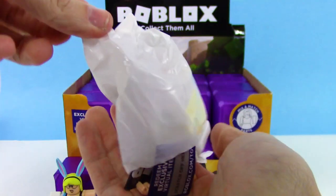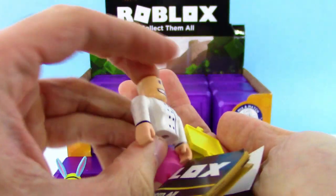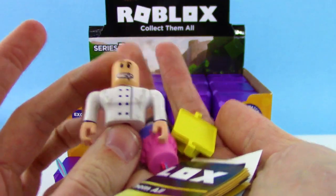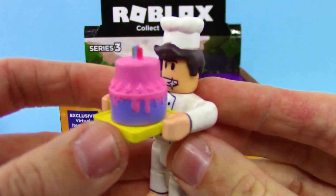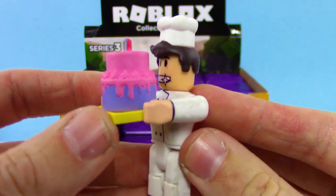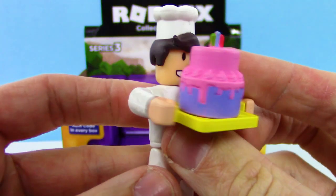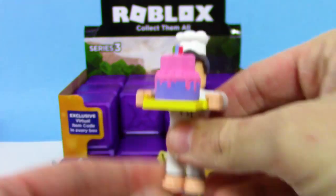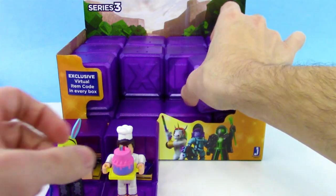So, who do we get? Oh, we got like a cake and maybe like a cake tray — we got a chef. We got the Baker's Valley Cake Master! He's walking with that cake — he's probably going to trip on something, can't really see past it. Oh man, I love that cake, it's kind of making me hungry.